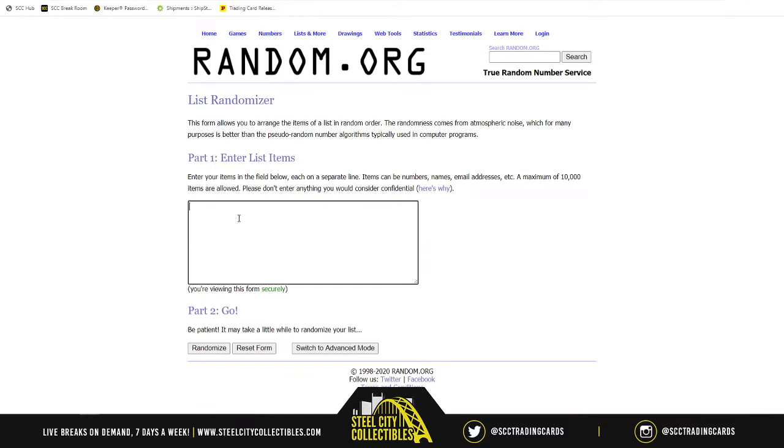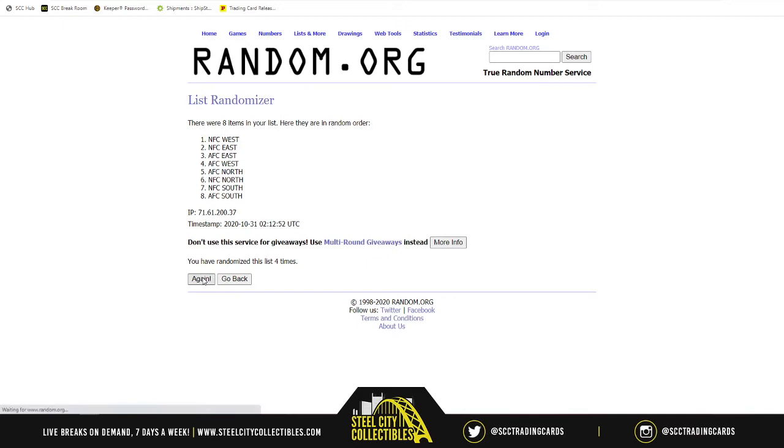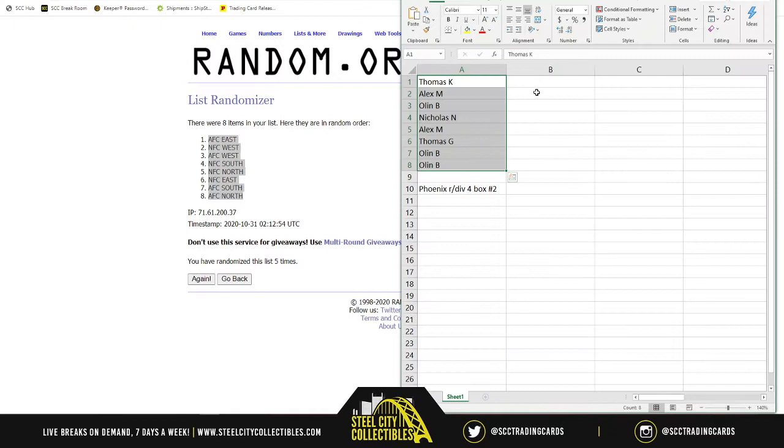Now the important part — the divisions: AFC North, AFC South, AFC East, AFC West, NFC North, NFC South, NFC East, and NFC West. Randomized five times. AFC East ends up on top, AFC North on bottom, and everyone's favorite division the AFC South is at seven.